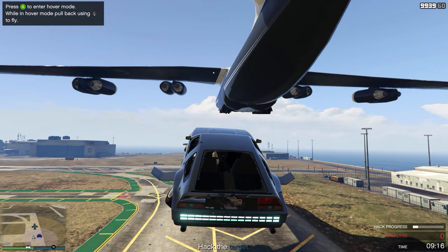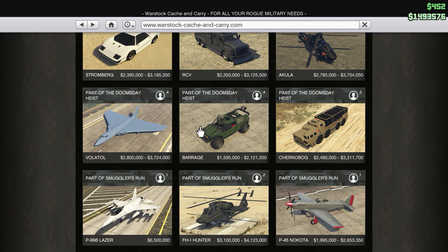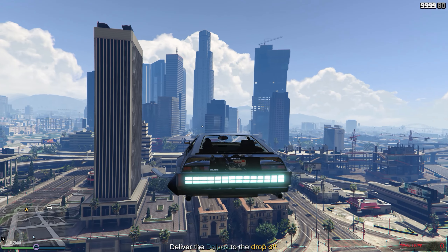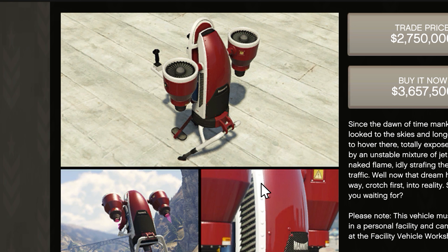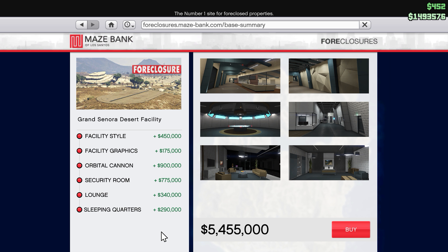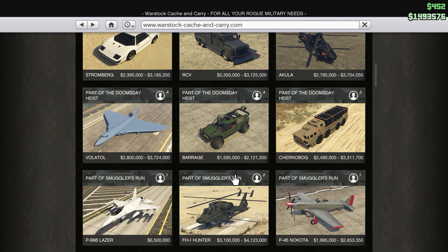The Doomsday Heist goes completely over the top with some of the most ridiculous weapons, vehicles, and missions to date. You can now buy flying DeLoreans, submarine cars, jet packs, and a new underground facility with its own Doomsday button that can rain down fire on your enemies remotely. Hopefully you've been saving up a lot of money in GTA Online, because all the content in this DLC is super expensive.